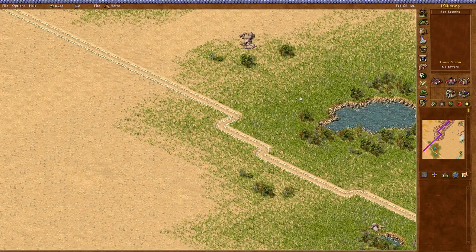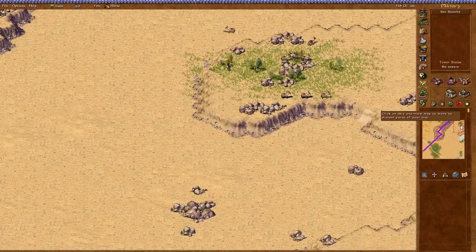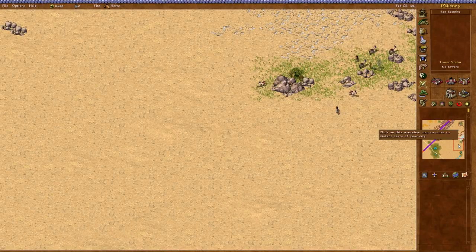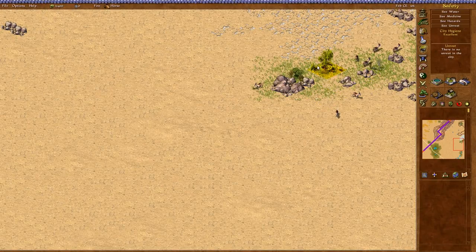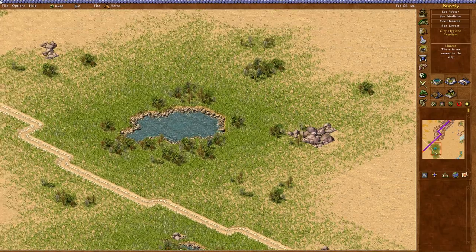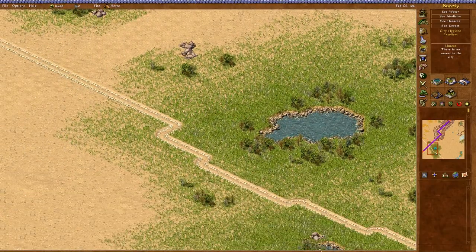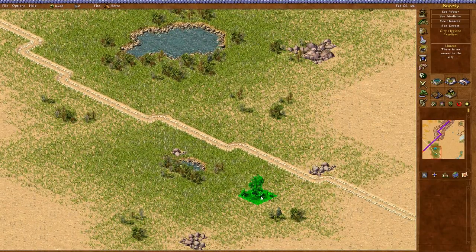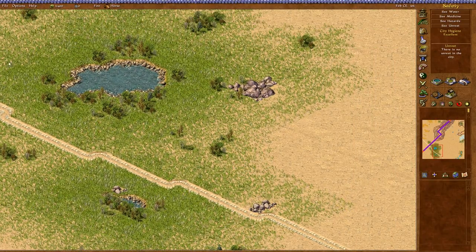I think we just sort of set up a housing area. We don't have to really evolve it or anything. There's a little bit of grassland here. I can get good feng shui with those trees — there might be a way to make it work there, but I think I'll just stick around here. I'm gonna set up maybe a couple of small housing areas. Don't even know if we're gonna feed them — we'll see how things go.